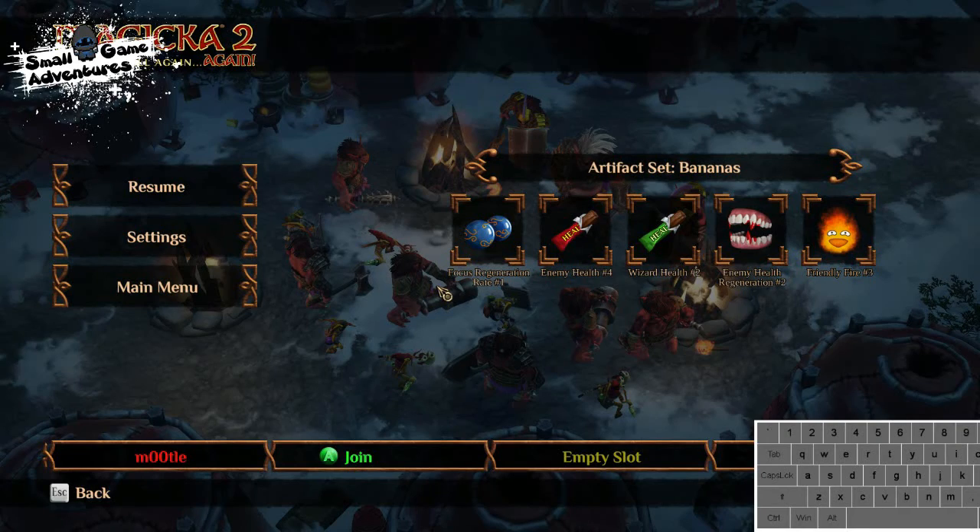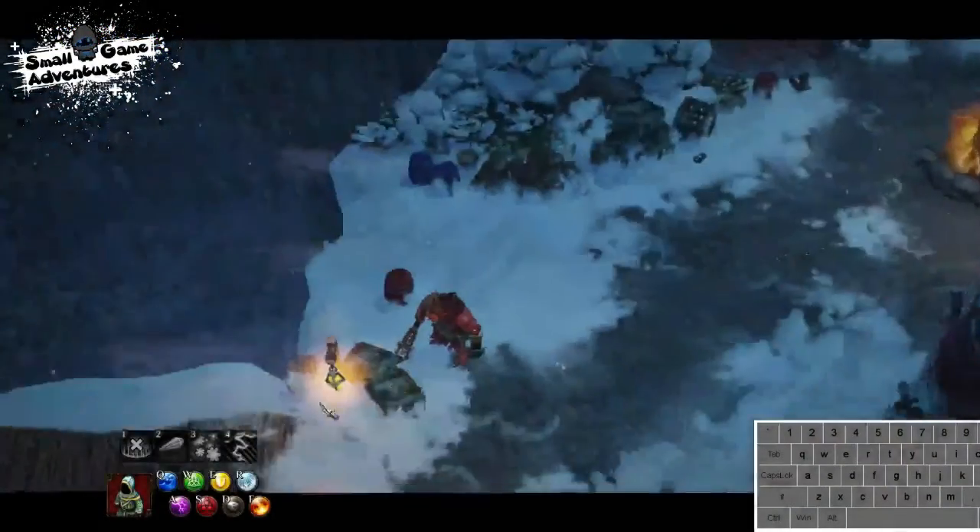Hello and welcome to Small Game Adventures. I am Rudal and this is Magicka 2 Chapter 5 Episode 6 of our Bananas walkthrough, with hopefully all the unlocks, so that'd be good wouldn't it.